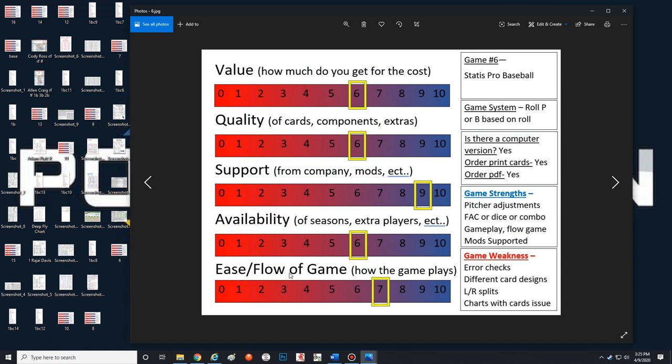This one is going to be Status Pro Baseball. Status Pro Baseball was actually game number 12 for me last time I did this review, and there's a reason why it was rated that low last time. Why it's down to number six this time — the reasons will come up when we talk about the game weaknesses.